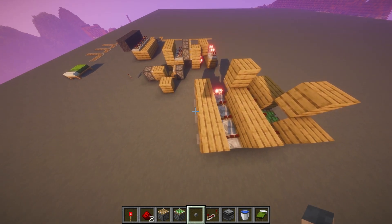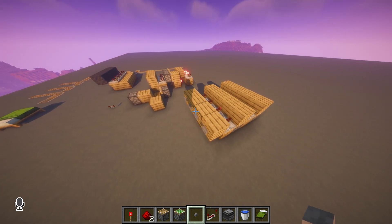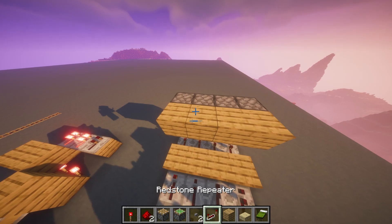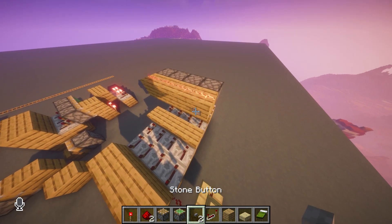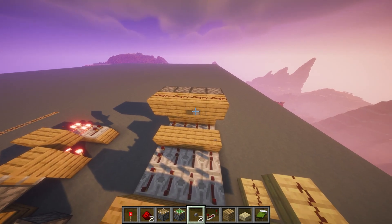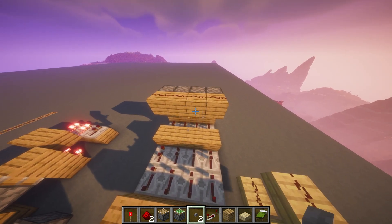Above all else I first wanted to design a station with the ability to select a destination. Although I really can't remember why, I was and still am under the impression that a T flip-flop is the only way to get this to work, and so that's what I have built here.